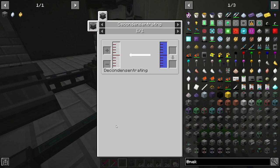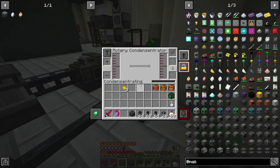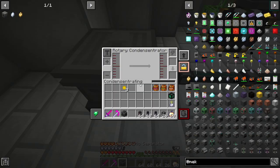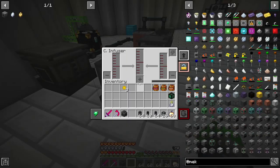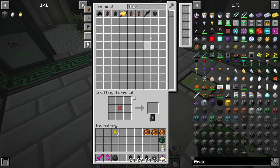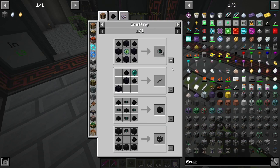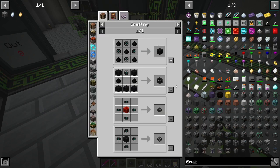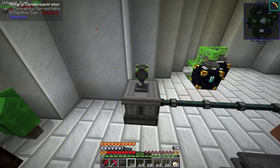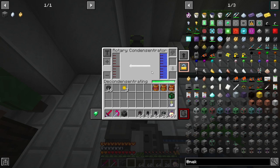Water vapor goes into here, but the machine is directional so we need to flip it. Okay, got that — we can supply power and pump the stuff in. Let's get a few of these Flux Plugs going with Flux Points. We're going to make a few of these — each one of those machines is going to get its own power connection. This is working, not very fast, but it's working.